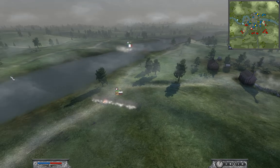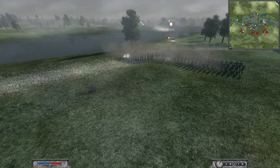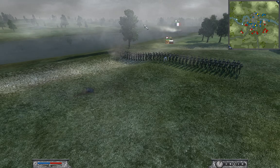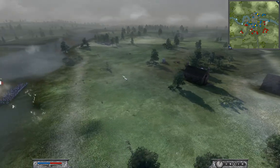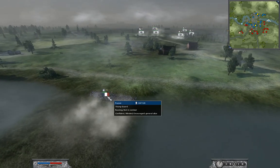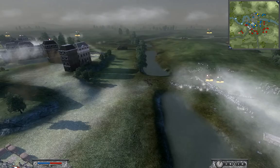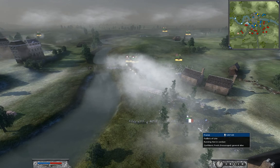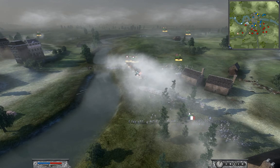They start firing at my cannons. While I'm not paying attention, the Prussian Cav is going to come in and charge these Young Guard, and they're going to route quickly due to the massive amount of Cav. So I line this Fusilier blind.